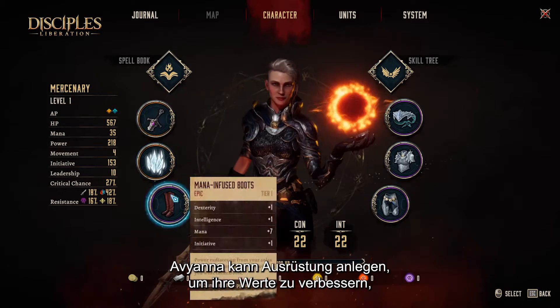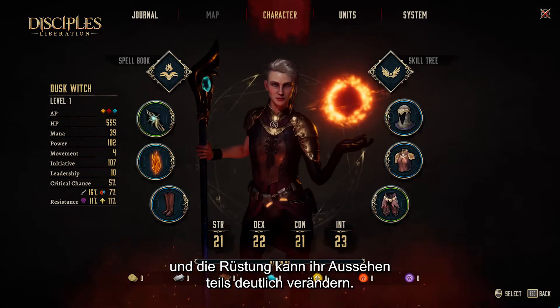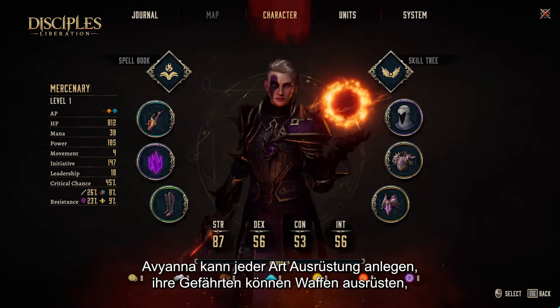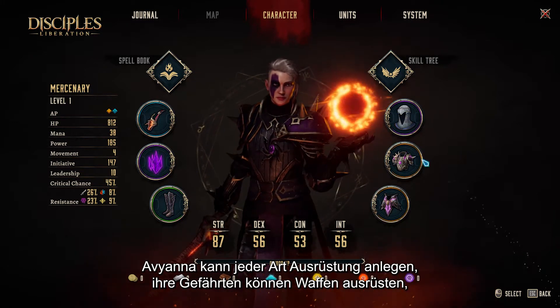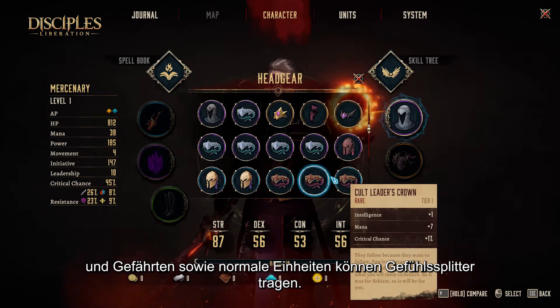Aviana can wear equipment to improve her stats. The armor slot will change her appearance in sometimes major ways. While Aviana can wear every type of equipment, companions can still wear weapons, and both companions and normal units can wear a motion shroud.